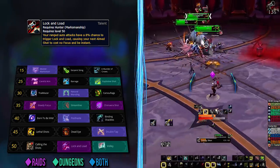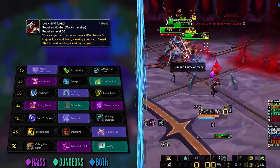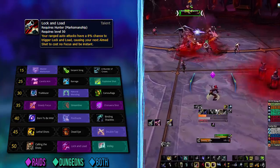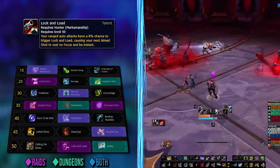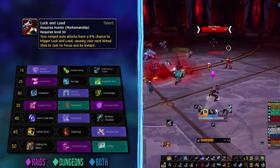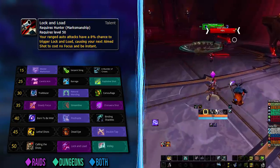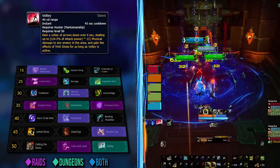On the last row, Lock and Load is the single target — and by extension the raid — choice you'll play with the most. It procs instant casts of Aimed Shot, putting a much bigger focus on the spec than ever before. Instant casts also indirectly add mobility and help with applying your legendary effect to other targets when dealing with ads.